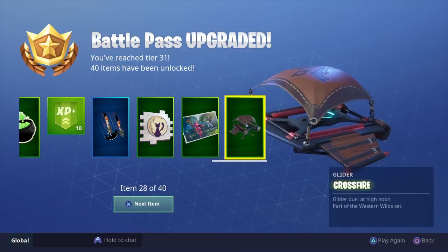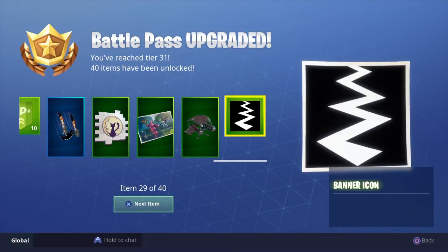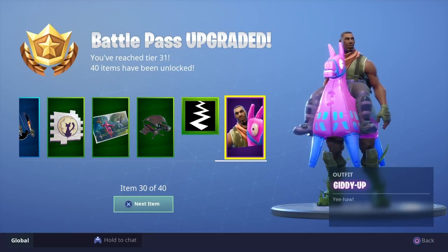Let's talk about this glider — what's this? Crossfire! That crossfire looks crazy. Banner icon, and check it out — the Giddy Up outfit for this dude! Yeehaw baby, that's what I'm talking about. 30 out of 40 items, we still got some time to go!